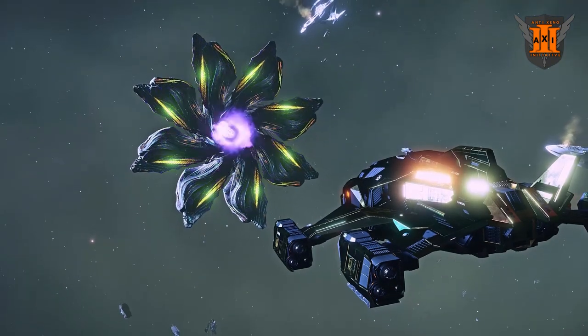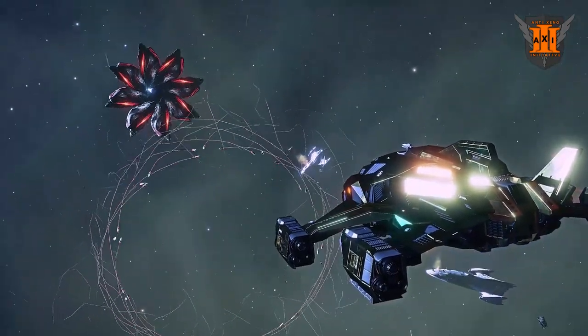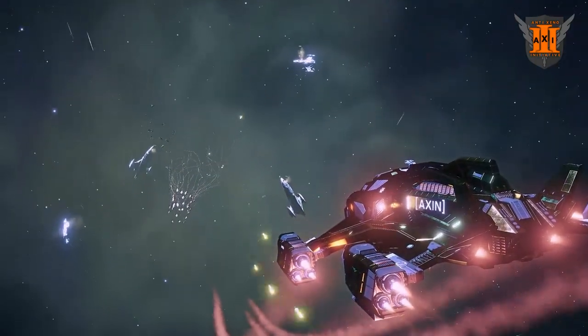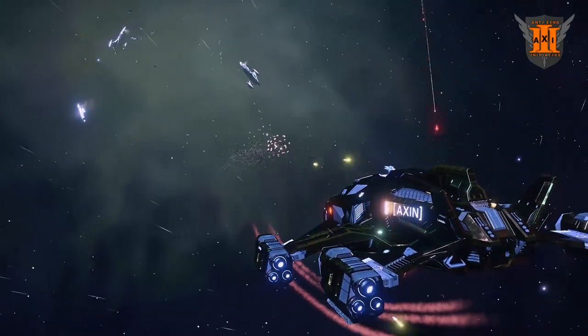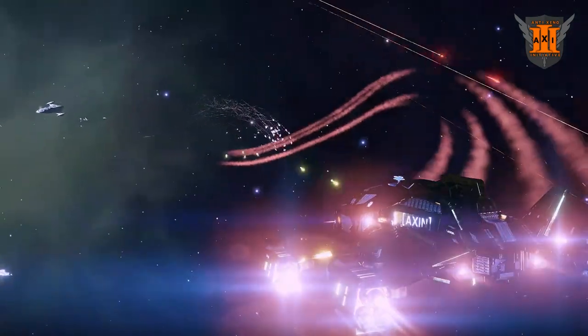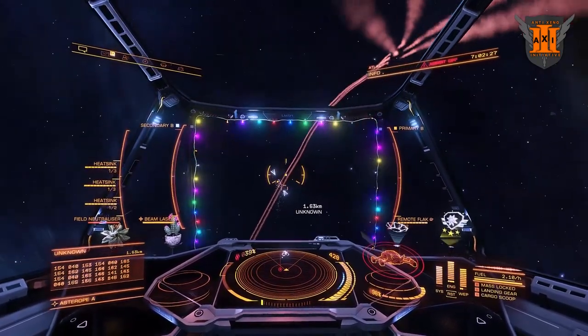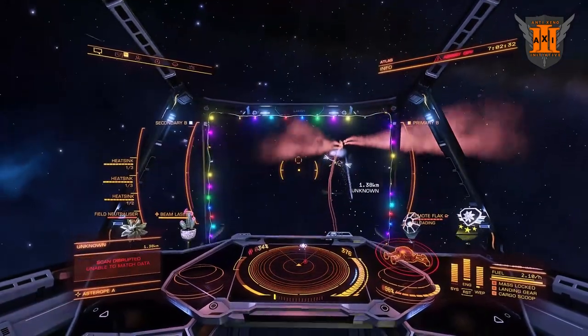When you first attack the Thargoid Interceptor, it will also deploy a swarm of Thargoid Drones. These Thargoids will chase your ship and attack you with small projectiles. To damage the Swarm, you must use a Remote Release Flak Launcher and detonate the projectiles inside the Swarm.